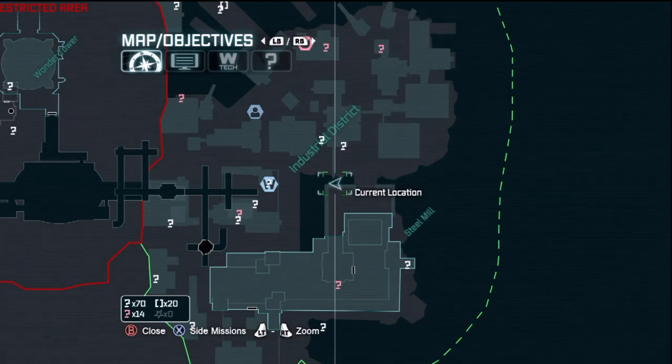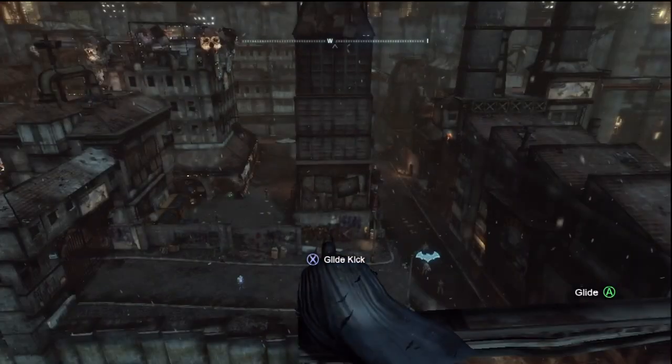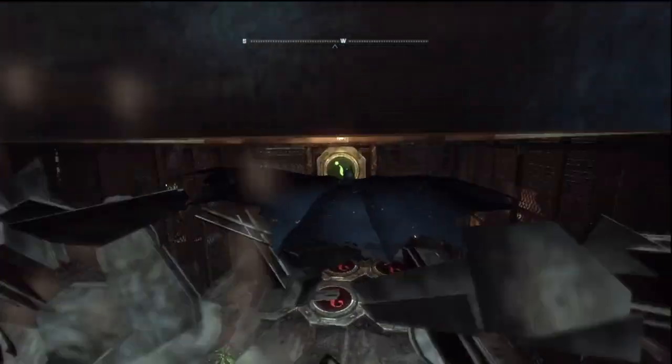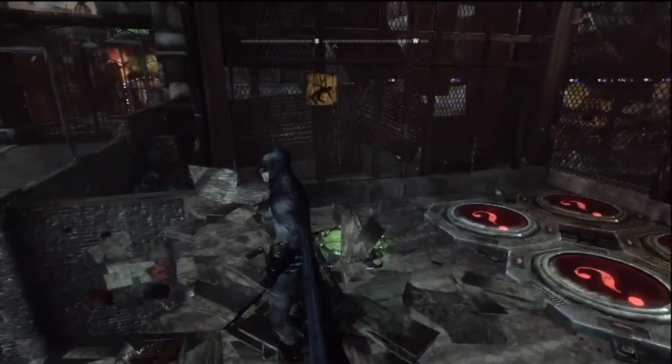This one is behind a weakened wall on the base of the Tri-Corner Naval Tower. Go to high ground, glide down, dive down and bust through the weakened wall, then hit the pressure pad. That's going to get you the trophy.